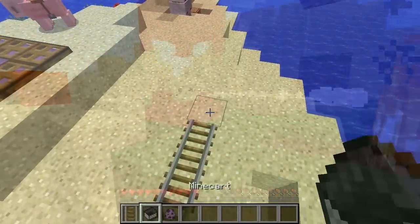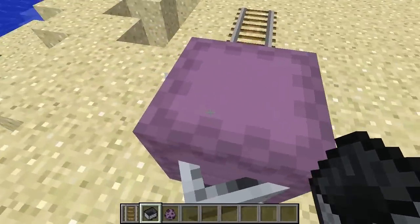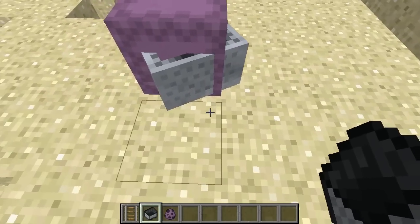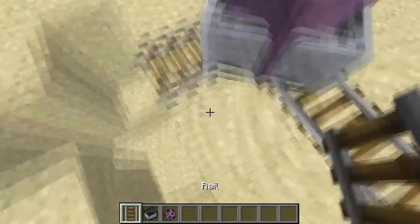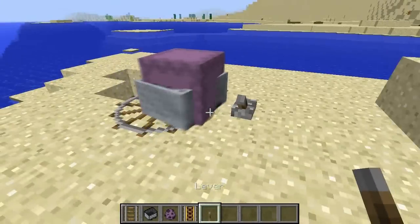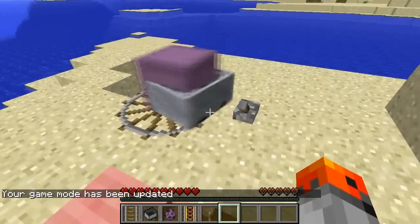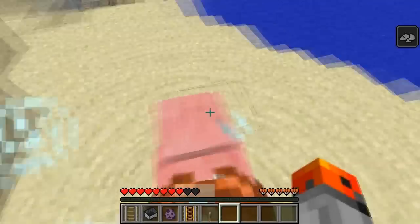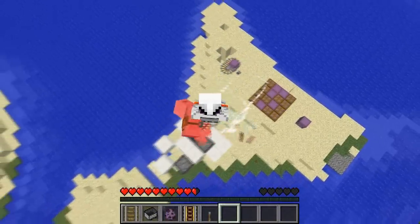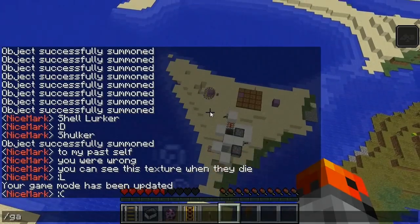Finally, you can make Shulkers ride minecarts. When they were first released this was not possible, however in snapshot 15w34a it was changed and now it is possible. So that was about it — I hope you guys liked this. Let me know what you think about this new mob and what you think about the video. Thanks for watching and I'll see y'all later.